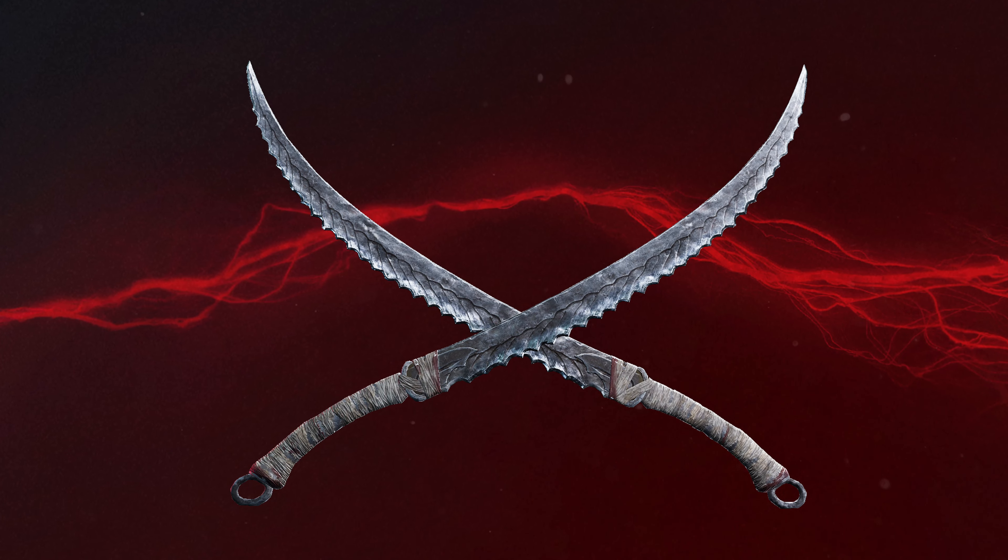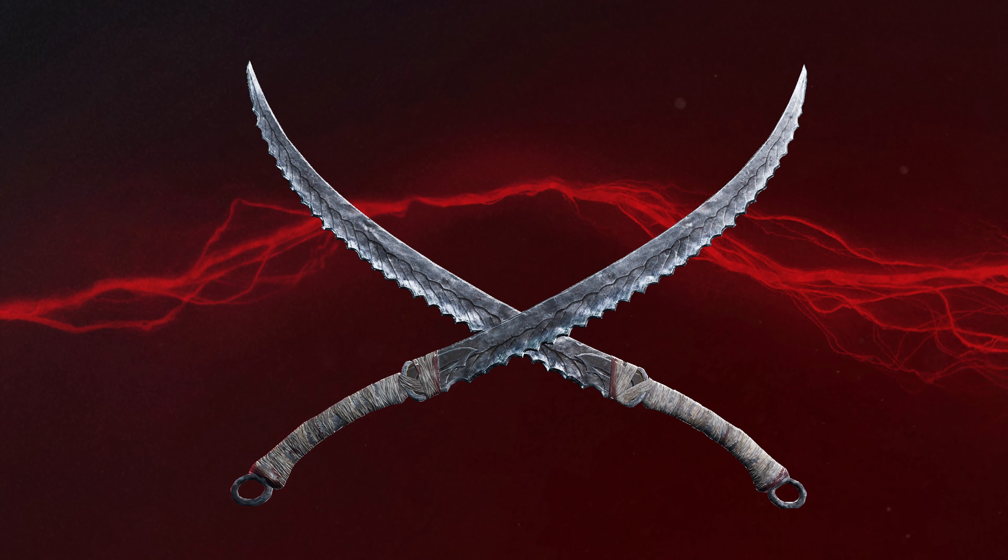The scourge claws have received some small tweaks to the different variations on attacks, to bring them all in line at 30 damage each. This is a minor change, but it will mean that you will deal less damage while attacking during a slide, so keep this in mind.